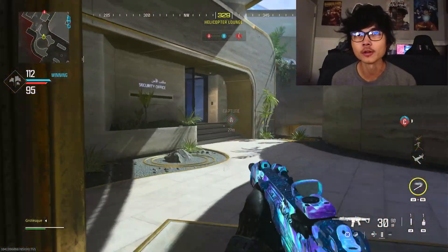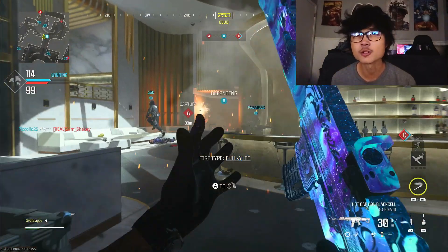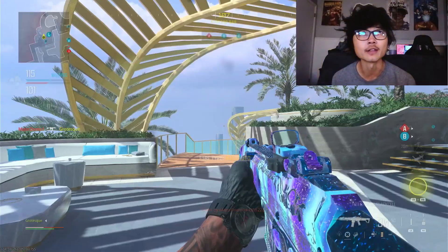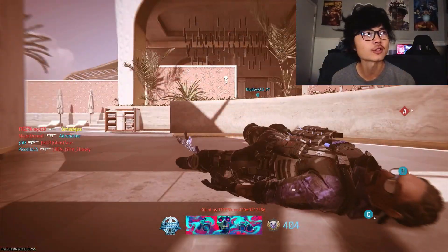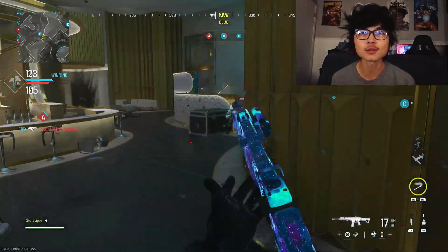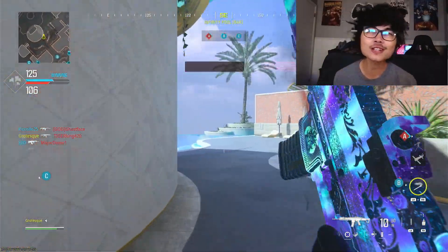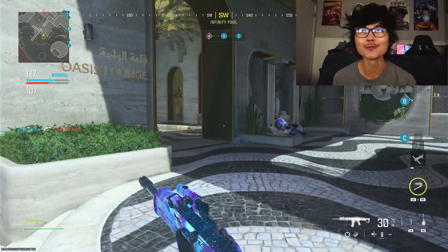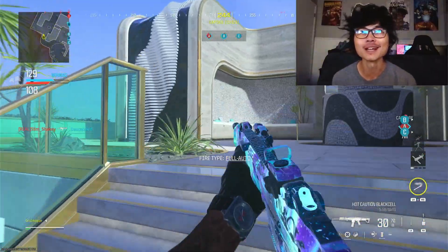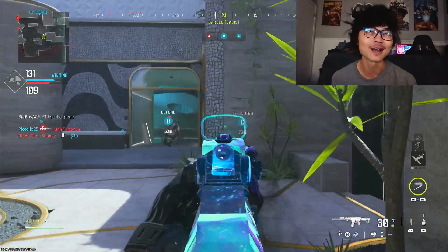Modern Warfare 3 has some absolutely gorgeous maps. All the original maps — Greece, this one, Vista, Rio — not only do they look amazing, they all flow really great. This seems to be Sledgehammer's thing, because a lot of maps in Advanced Warfare followed the same theme: very vacation-y, retreat-feeling almost. Rio, Vista, and Six Star all have that chill-out vibe. That's not a complaint at all — I love maps like this.